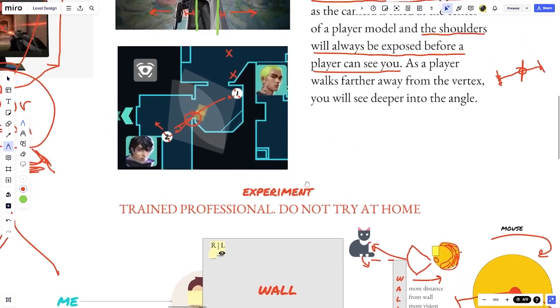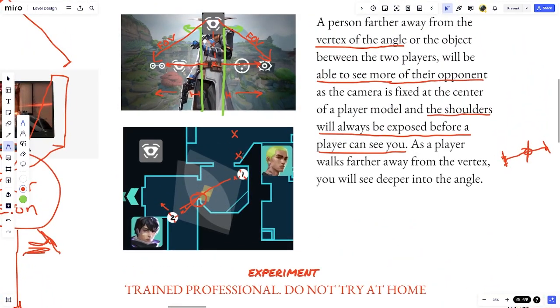We can also see this example in the game. If we take the first X position and draw a line to the vertex of the wall, it only covers a certain space and I can't get deep into the angle. But if I step backwards and go farther from the angle, I'm able to see deeper into it. That's what we're always trying to achieve in Valorant — finding a deeper angle to hold from.